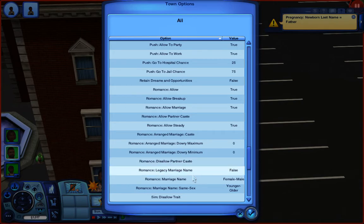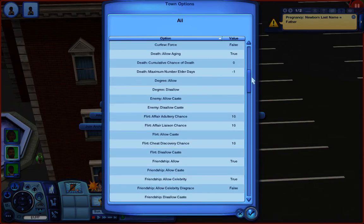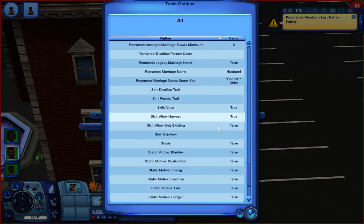Right here — 'marriage last name' — that's what it is. When two sims get married they end up with two last names. So you click on 'romance marriage name'. If you want to give them the wife's last name you click on wife, or if you want the husband's last name you click right there. For same-sex marriage I just normally leave it as is — the younger one gets the older one's last name, I think.